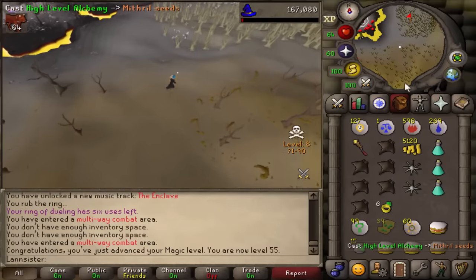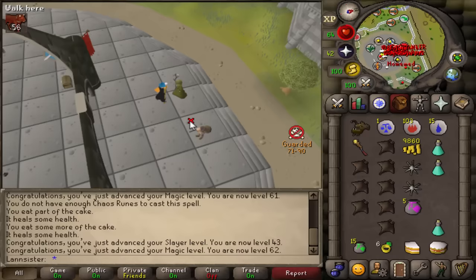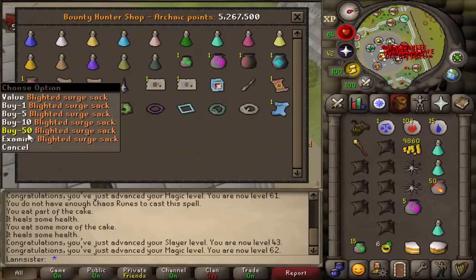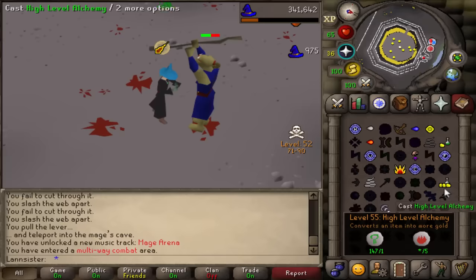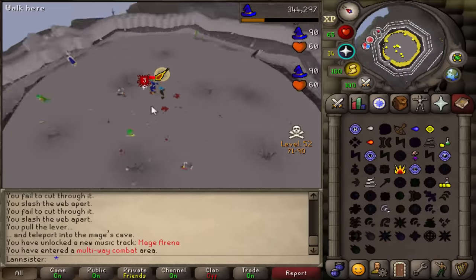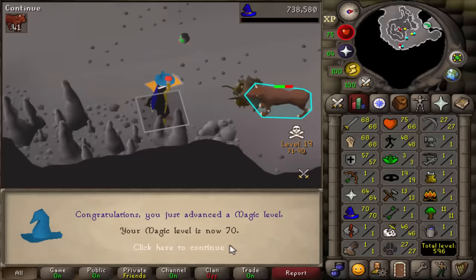I'm farming these tier fives and abusing the emblem trader's store. We got five million points — we're gonna buy surge sacks, ancient sacks we can sell for money, and nature runes so we can keep high alching. We're gonna get ourselves a quick little magic upgrade here with the cape. We now have 70 magic, we can start barraging and get our magic up even quicker.